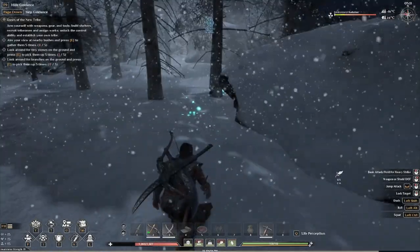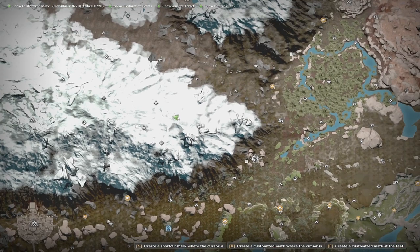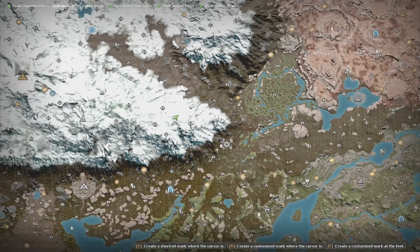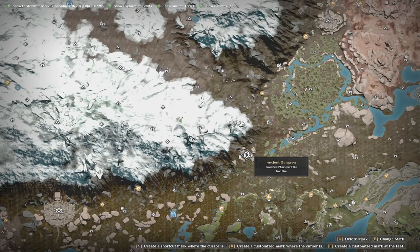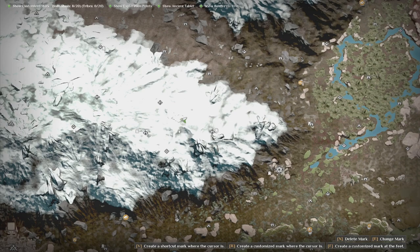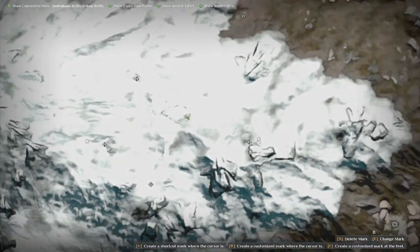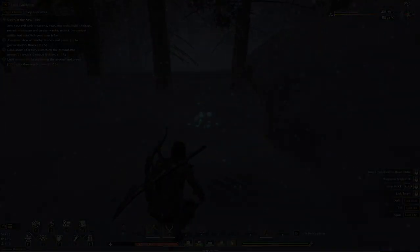This is the other location — this one is actually a lot closer and a lot easier. Let me zoom out to give you a general idea: it's east of this ancient dungeon. There are a couple of other ancient ruins nearby to give you a general idea of where to find it. Let me zoom in — there you go, same process.